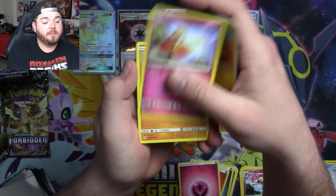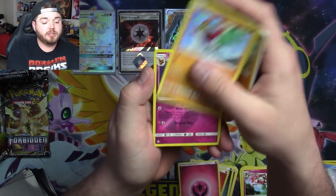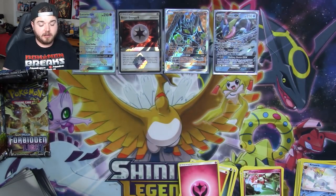Finnegan, Helioptile, Plebebe, Binnacle, Sliggoo, Zygarde, Hawlucha, Sylveon, and an Empoleon. So many Eons — or Eons, whatever.